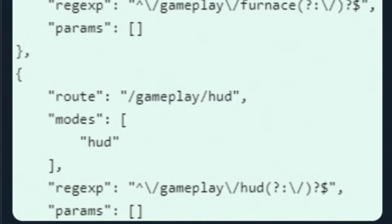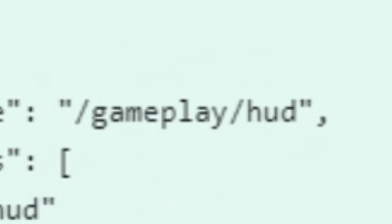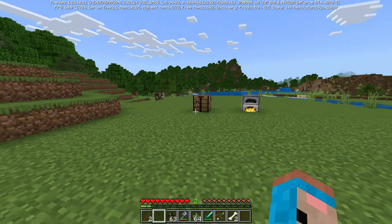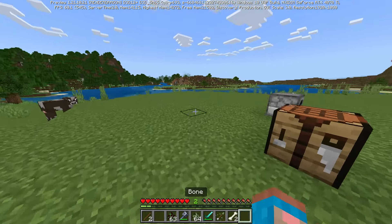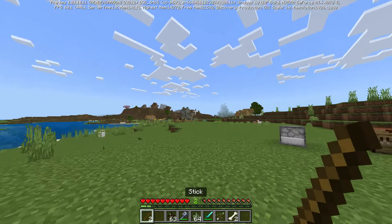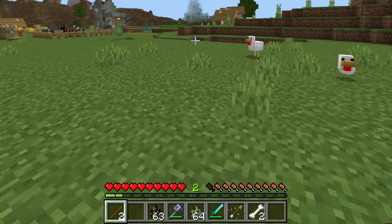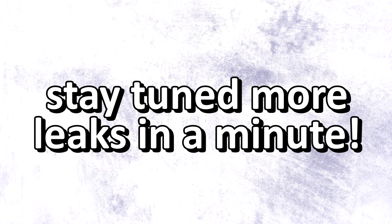Back to our leaked screenshot - the next things we can see are 'gameplay hub params' and a 'gameplay HUD.' This could be absolutely massive. I would be shocked if Minecraft does it because this will change literally everything, but 'gameplay HUD' - does that perhaps mean what you see while you're playing the game? For example, the hotbar, the experience, the hearts, the hunger, everything like that. Are they actually going to do it? I never thought this would change.